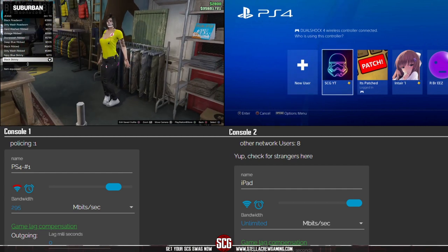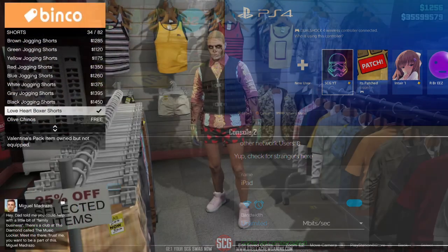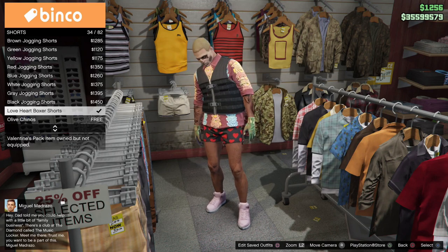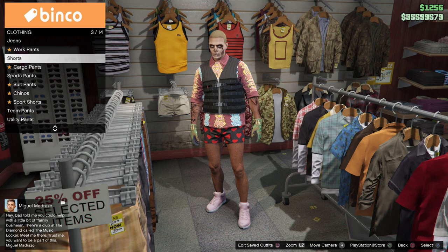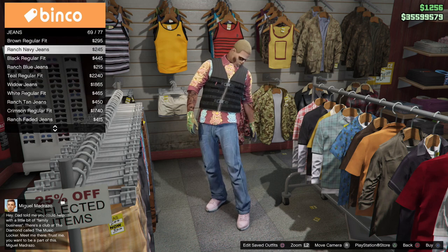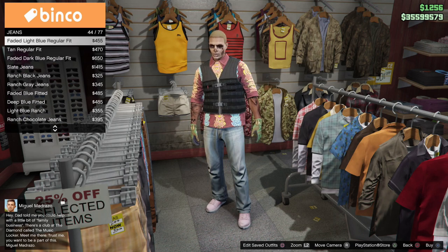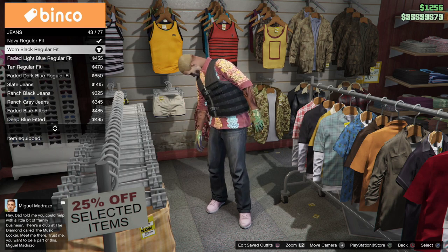We also want to make sure we put on the same texture of boots if we're going to be using the classic parachute — but we actually don't need to, I'll show you a little trick. We save this as our C2 outfit and leave the default shoes on. For the male character, make sure you have the love heart boxer shorts — number 34 of 82 — which should have already been on your C1 outfit. For the C2 secondary outfit, go under jeans and make sure you have the worn black regular fit, number 43 of 77 — these will be our merge pants for the new C2.